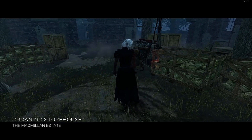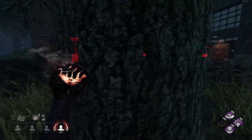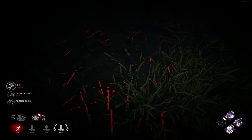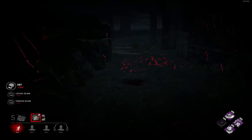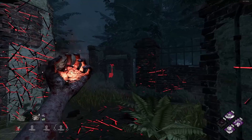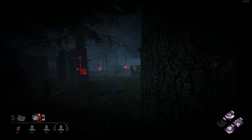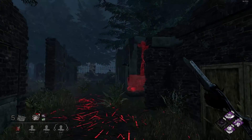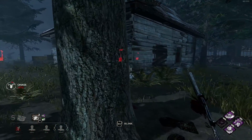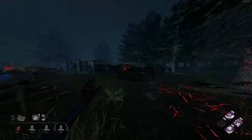Groaning Storehouse — this could be a very interesting map for this build. With how close in proximity these gens are around main building... Oh, hello Steve, what the fuck? I was just talking about the gen setup! I didn't expect to see you so quick. Steve is Dead Hard. So we have how many gens by main building? One, two, three, four. Pretty much one blink away from main building we get to those two gens too. We can patrol six of the seven gens that spawn into the map just from that main building area.